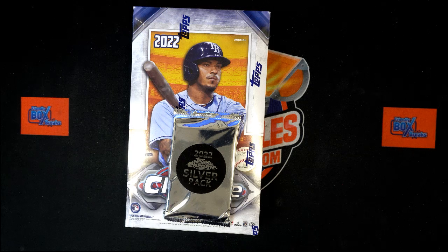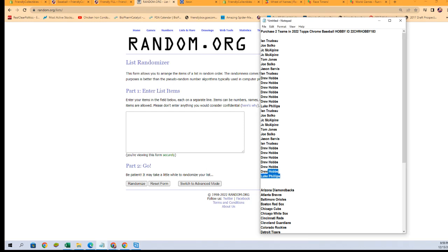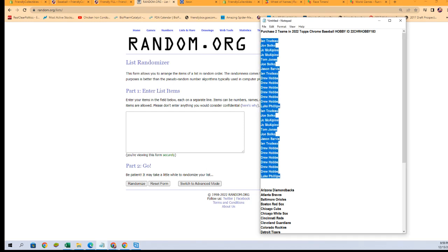It is time for 2022 Topps Chrome Baseball Hobby Box 183. We've got our owner names, we've got our team names. We're going to randomize them each seven times, pair them up on a spreadsheet, give you a moment to talk trades, and we're going to dig in on the box and the silver pack.